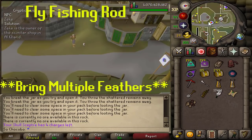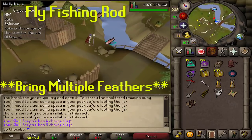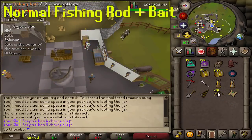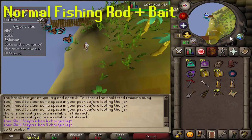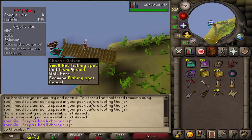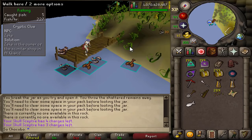Last but not least there are two fishing steps. If he asks you to fish a trout, use your skull scepter to teleport to the Barbarian Village — there are fishing spots to the east where you can fly fish a trout. If he asks for a herring, use a Karamja teleport on a glory, run to where the lobsters are, and use the bait fishing spot until you catch a herring. Keep in mind you can also catch a sardine there, so it might take a couple of bait attempts.